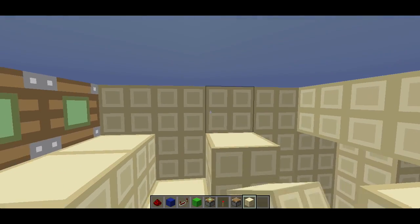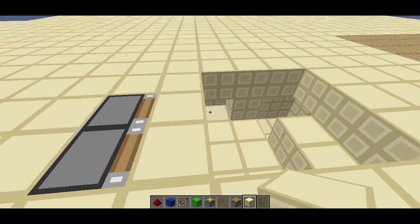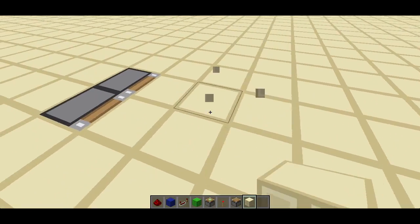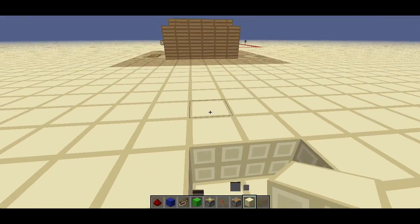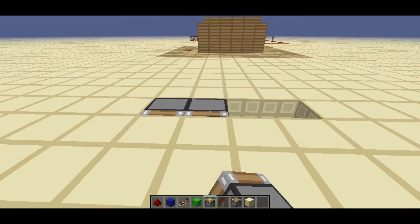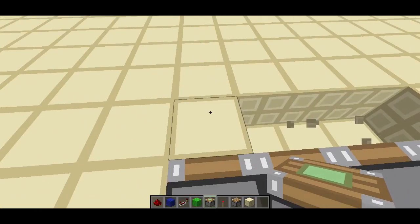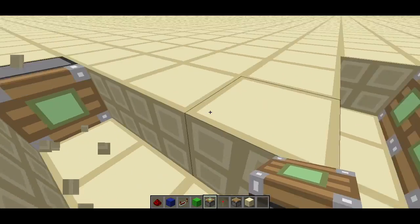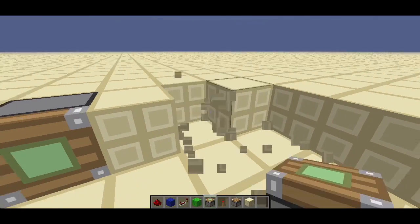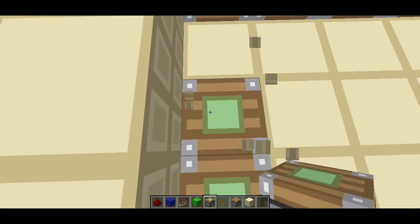Let's move this over a little bit more, because this takes up a good amount of space, and we're going to start it from here instead. Just make sure we've got plenty of space. Then we cut out four spaces and put in pistons, which makes this a very, very easy set of redstone to build.